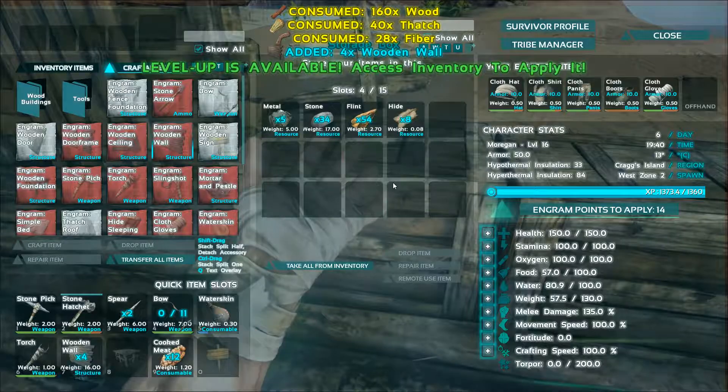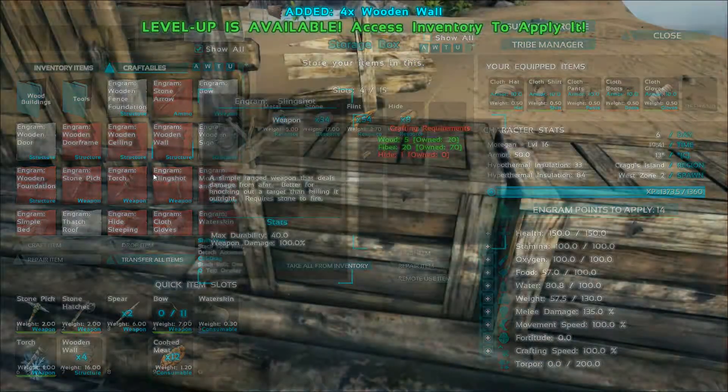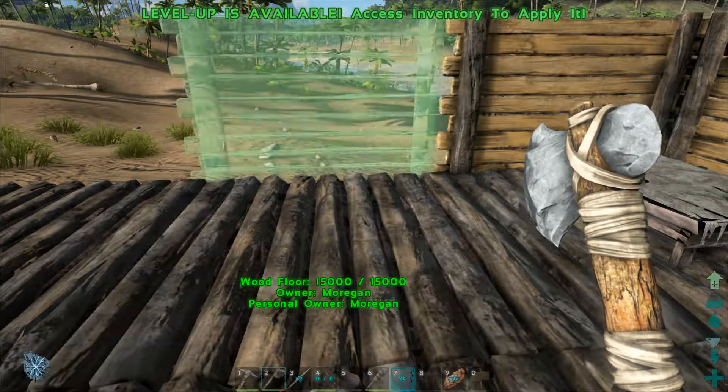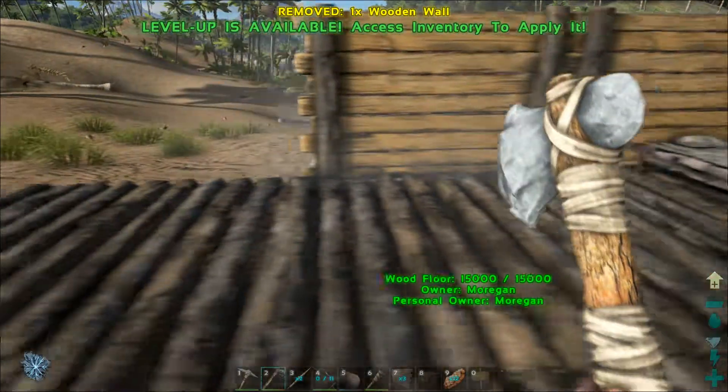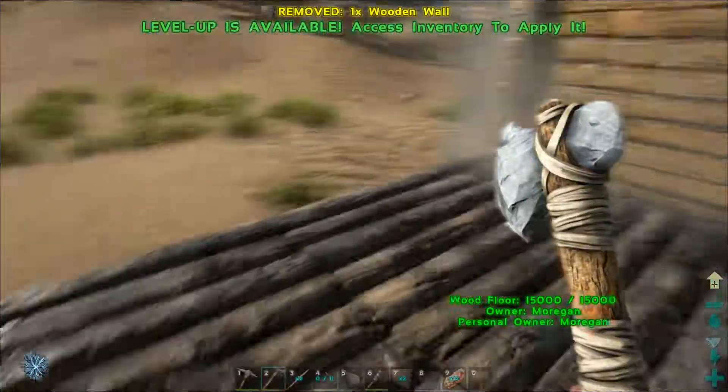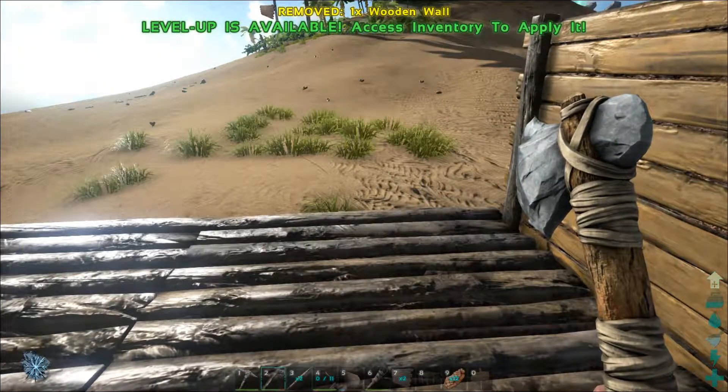There we go, another level! We did get some walls built — everybody likes to have walls on their house. Walls are good. Let's go put these walls down real quick and then we are going to call this episode done.